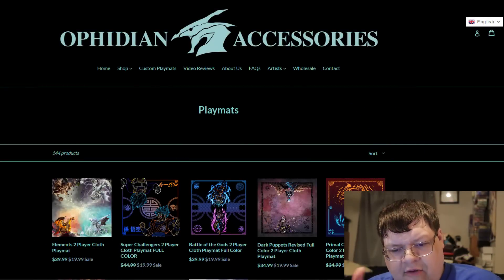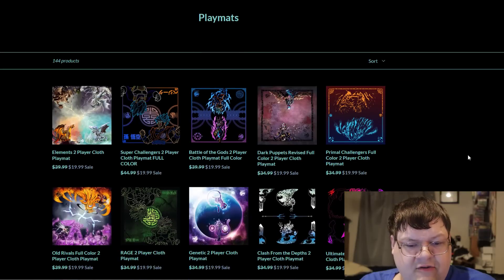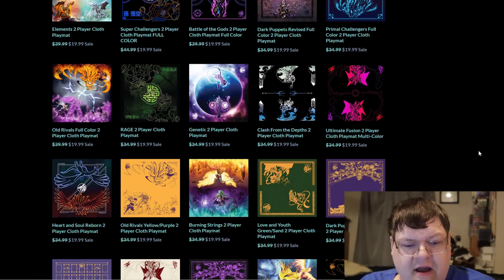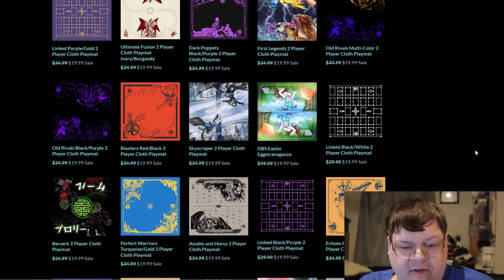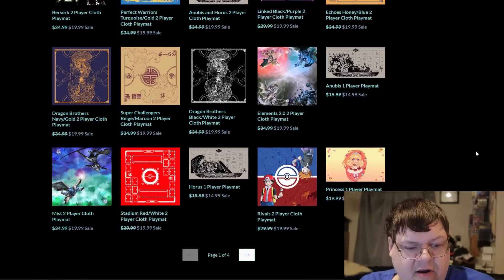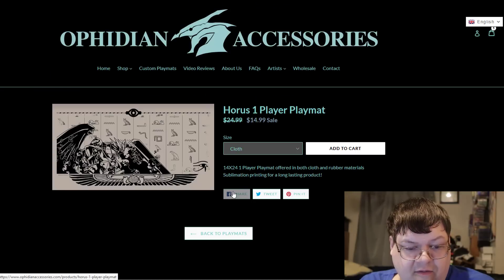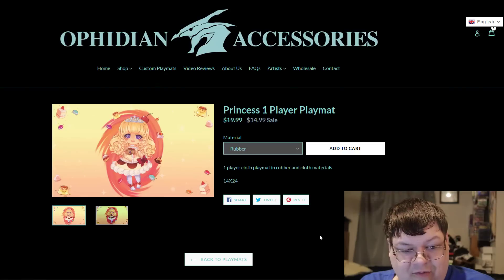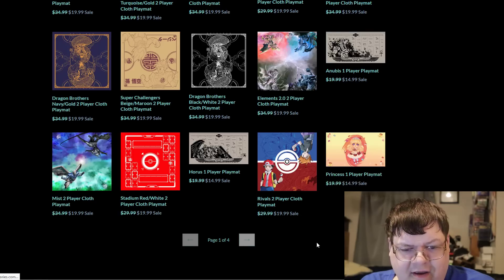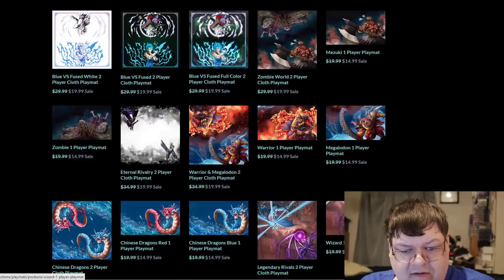I want to highlight this Ophidian sale going on. If you use code MCOL40 on the website, you will get the chance to save on your purchase. All of these cloth playmats are marked down to $20, and you'll get an extra dollar or so off as well. There are four pages of playmats to go through — fantastic options. The Horus one looks really good if you're a mid-range player.